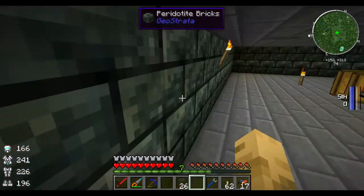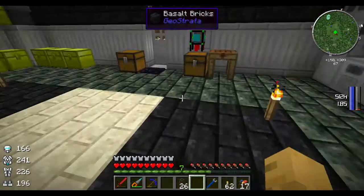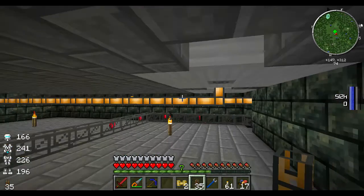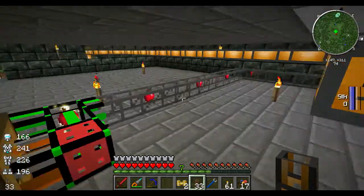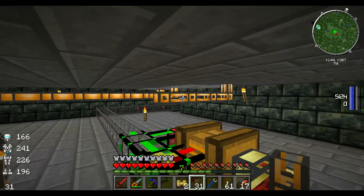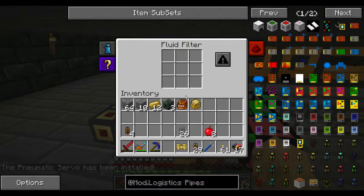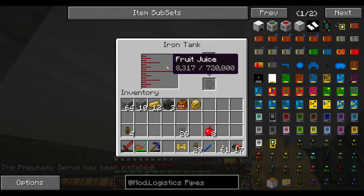I'm going to go ahead and make everything that I need for a tank and put it up there. So we have another tank here, and what I want to do is go ahead and connect it right up to this fluid duct here. We'll come over — I'll leave that little bit of space so I can get around there — and right to here. Then we should be able to go ahead and disconnect that. Let's wrench this and install a servo, and we'll tell this to ignore redstone signal. And there goes our juice — so our juice should all go right into this tank here.